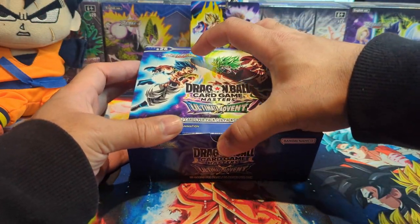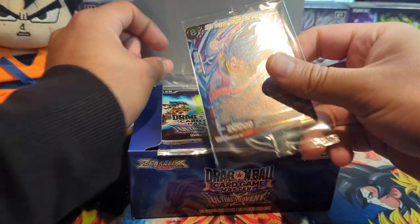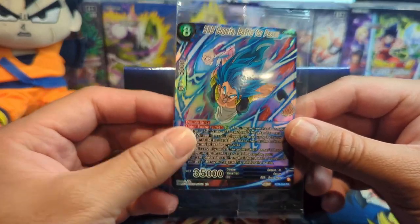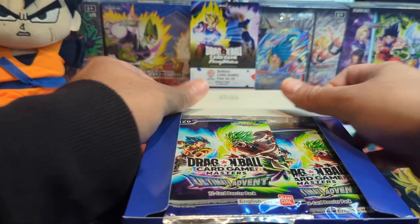All right, I got the box all unwrapped. Let's see what our box topper is — is it gonna be an SPR or SR? We have an SR box topper: Gogeta Super Saiyan Blue, Battle for Peace. Looks dope.